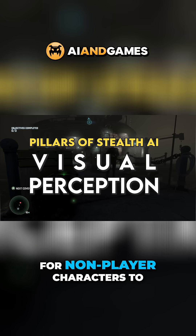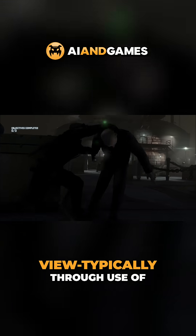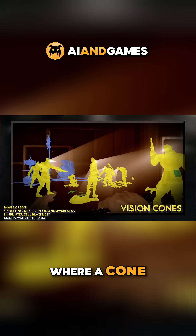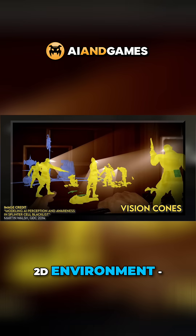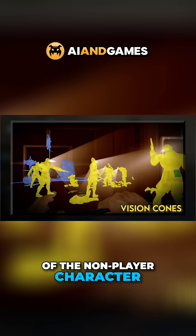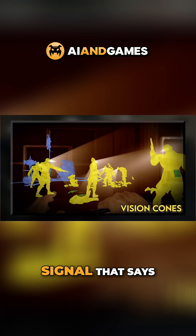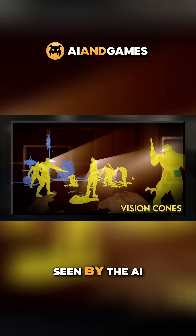Vision systems are built to allow non-player characters to recognise objects within defined fields of view, typically through use of viewcones, where a cone — or a triangle in a 2D environment — of a fixed radius and height is projected from the front of the non-player character. If an object intersects with the shape, it registers a signal that says the object is seen by the AI.